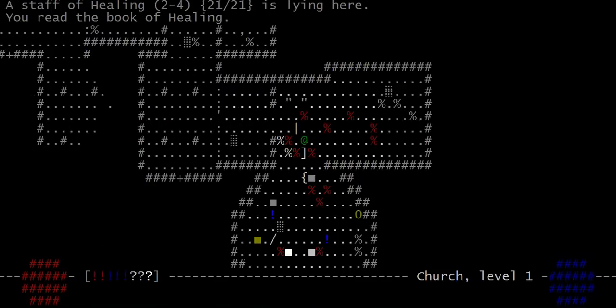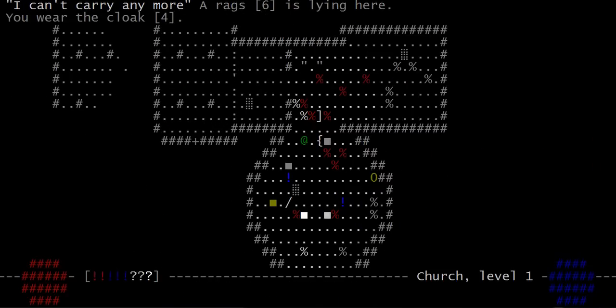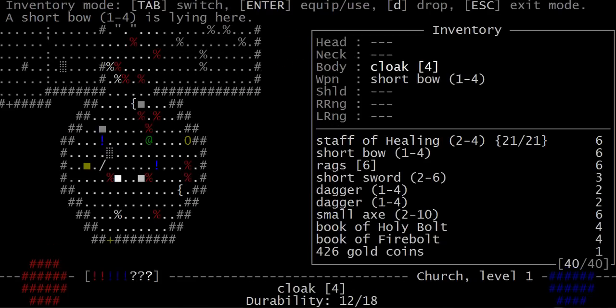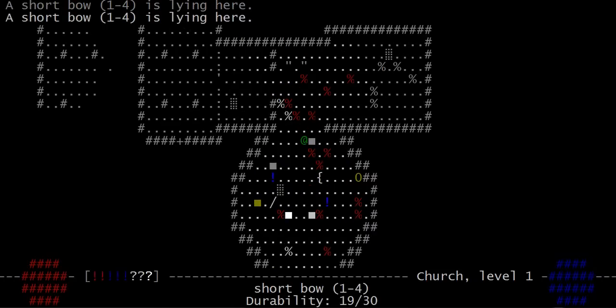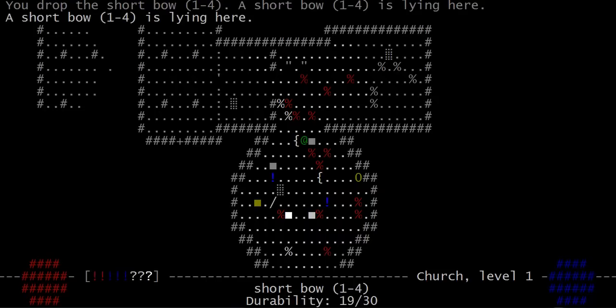There's my book of healing. Let's just wear this. Short bow — how is my current bow looking? 26, yeah. Well, in any case, I can drop the crappy durability bow and use that instead. That's slightly better than that.